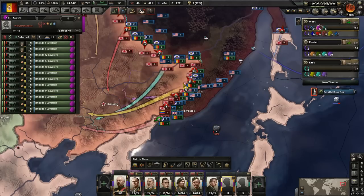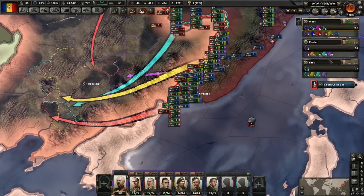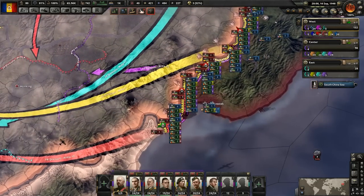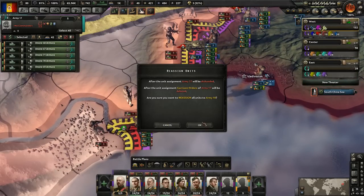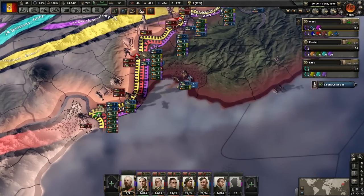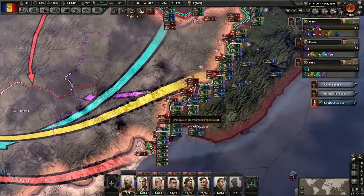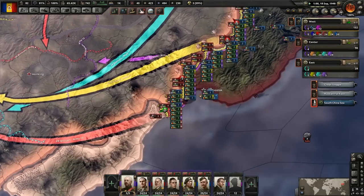We don't have any more units in the garrison army because we lost all those Russian divisions, so that's kind of a problem, but I'm not going to concern myself with it. I also went ahead and rearranged all the generals so that our battle generals are in the armies that are actually on the front. Everything's pretty much done except I want to put these tanks into this army right here and get them up to a full 24. It's going to take a while because they're all the way in Europe, but they'll get here eventually. I did assign a bunch of new jet fighters to locations and want to see how that's going to have an effect.